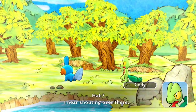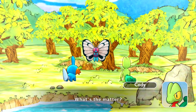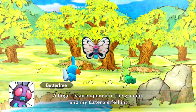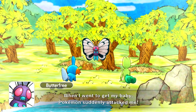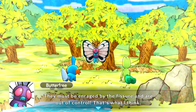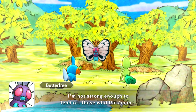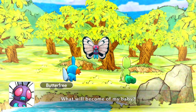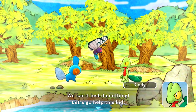Somebody please help me! I hear shouting from over there. What's the matter? It's horrible - my Caterpie fell in the crevice with my poor baby. I heard a fissure opening the ground and my Caterpie fell in. He's trying to crawl out by himself. When I went to get my baby, someone attacked me. You were attacked? By a Pokemon? They must have been enraged by the fissure. I'm not strong enough to fend off those Pokemon. What will become of my baby? I gotta do something, I can't just do nothing. Let's help this kid.